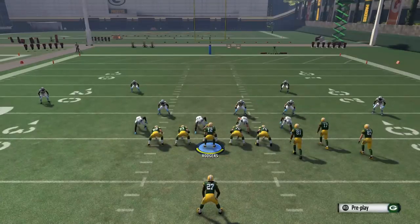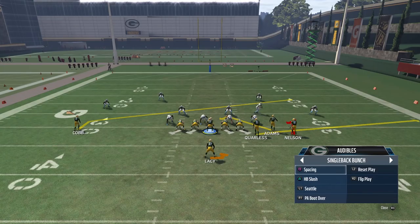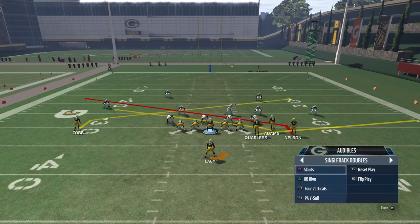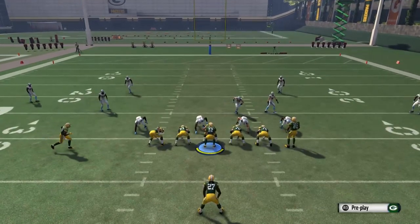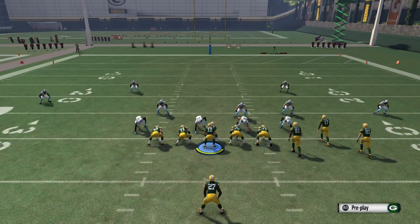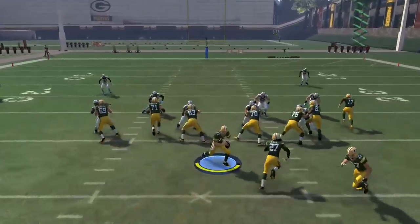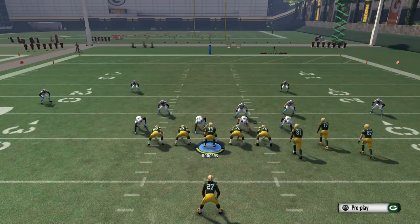A lot of people are going to say the PA End Around play this year isn't as good because your quarterback is going to fake that end around no matter what you do. But let's take a look, because I'm going to show you it doesn't necessarily have to be that way either. We change it again to Single Back Doubles — the square route here. Watch when I show it. This square route last year was extremely overpowered, almost unstoppable. Most plays you'd choose defensively really couldn't defend it. What they did this year was they made that route not as powerful. You can see there it's a little better defended — they did make the tackle. But one of the big things was that your quarterback still goes through the motions of trying to fake a handoff.